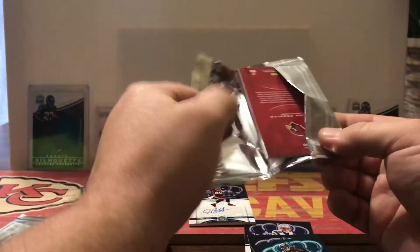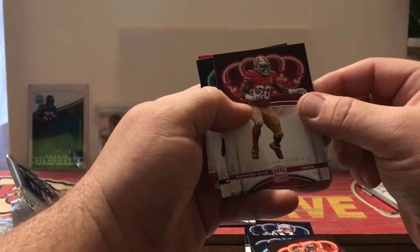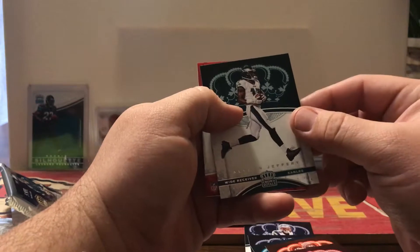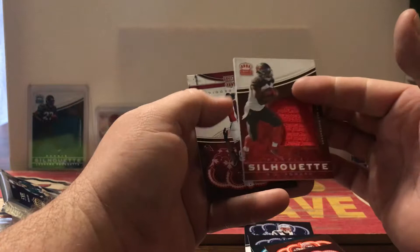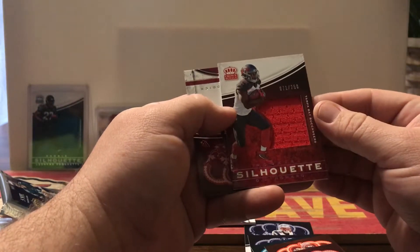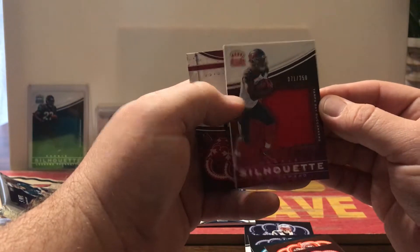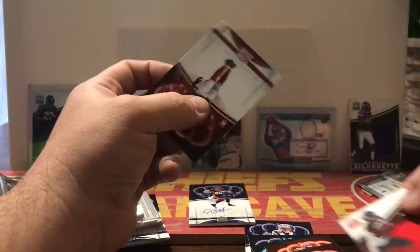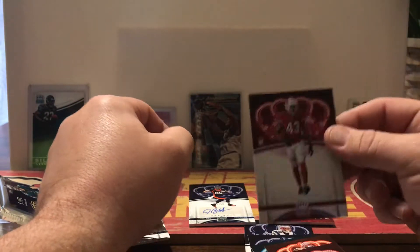Our next card should be a memorabilia card. We got Jeremy Hill, Carlos Hyde, Alshon Jeffrey, and our hit card is an O.J. Howard silhouette jersey numbered 71 of 250. And our final card is Hasan Reddick.